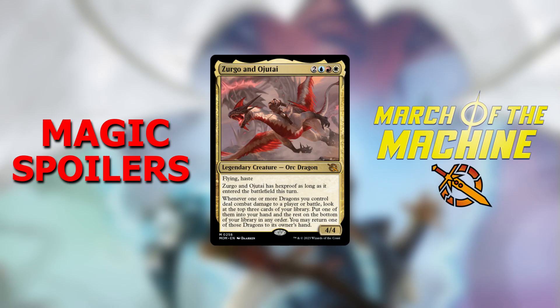Flying, haste. Zergo and Ojetai has hexproof as long as it entered the battlefield this turn. Whenever one or more dragons you control deal combat damage to a player or battle, look at the top three cards of your library. Put one of them into your hand and the rest on the bottom of your library in any order. You may return one of those dragons to its owner's hand.